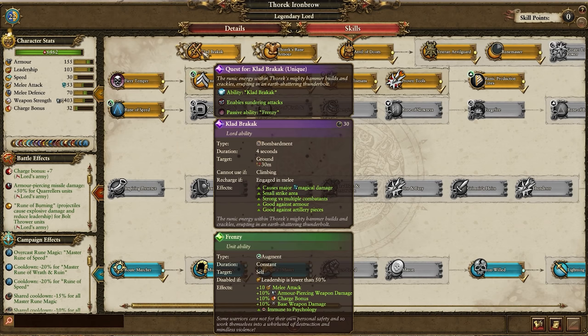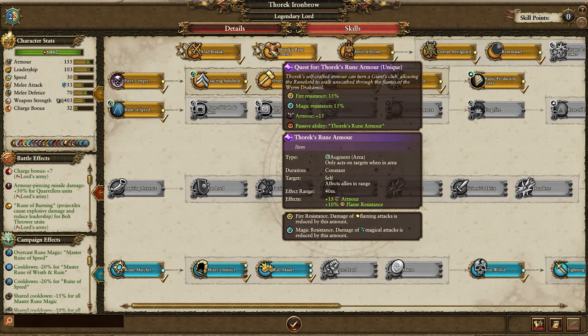For his unique items, he has no quest battles — just standard map exploration and conquests. Clad Brackack is his weapon, granting him a bombardment ability, sundering attacks, and frenzy. Thorrek's Rune Armor is his armor, granting fire magic resistance, 15 armor, and passive constant buffs for allies.